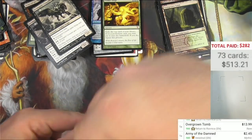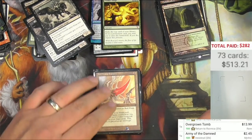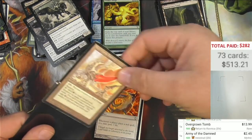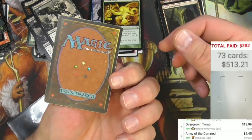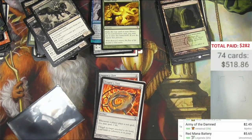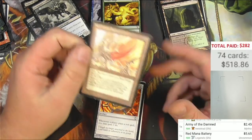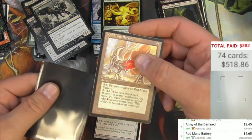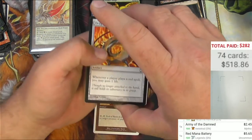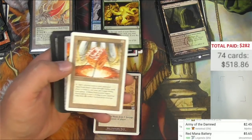Clear box — this is that Legends card. Let's see how deep this rabbit hole goes. Not very deep. It's a red mana battery from Legends, pretty well-loved here. I think it's an uncommon — in perfect condition it would be like five bucks. This is considerably less, but it's a cool card and I will hang on to it. Legends cards seem to kind of appreciate in value.